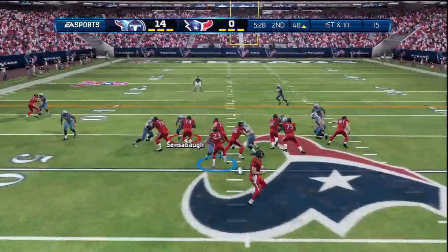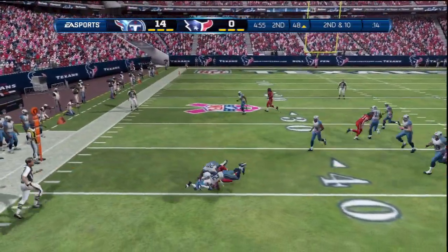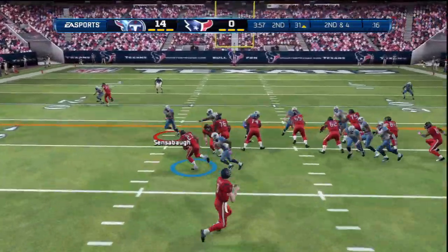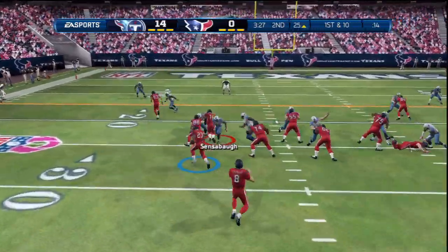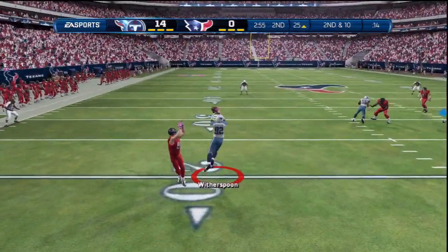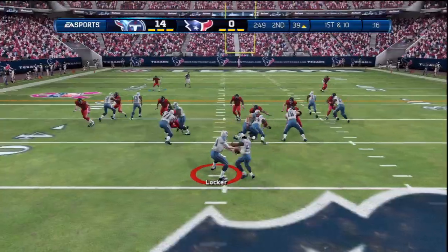On defense I don't know whether to send pressure or prepare for the run — he's mixing it up nicely with both. I'd like to heavily commit to the run, but I have to worry about Andre Johnson beating whoever I have back there, since the Titans don't necessarily have a great secondary. Right here we get him to second and 10, play action — we get an interception with Witherspoon. I believe that was a cover four. He threw right into the zone and Witherspoon doesn't have quite enough speed to take it all the way, but it definitely puts us in good range.